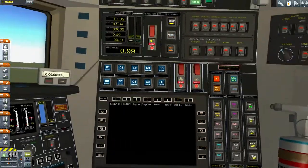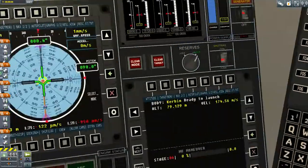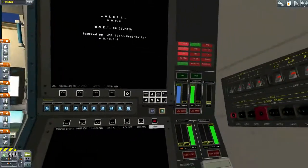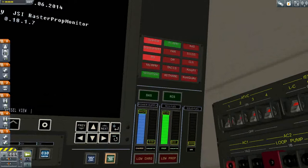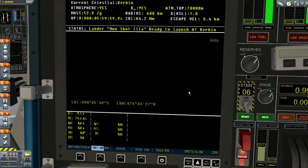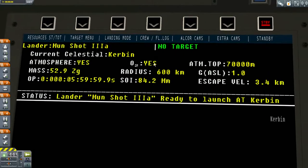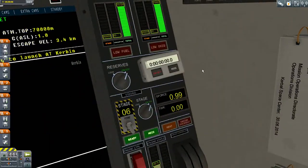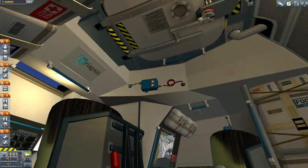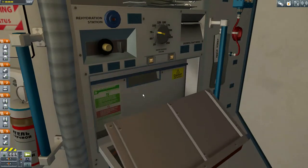There are three crew in here - this is the engineer's console. He's got backups of all the resource displays and can look at his own cameras. I can look at the orbit view. Lander Moonshot 3A, ready to launch at Kerbin. It tells you about the atmosphere data - O2, yes, that's important. If I was in Duna, it would say atmosphere yes, but tell me there was no O2, which would be bad. This is the scientist's seat with his view. The mission flag. A big giant camera.